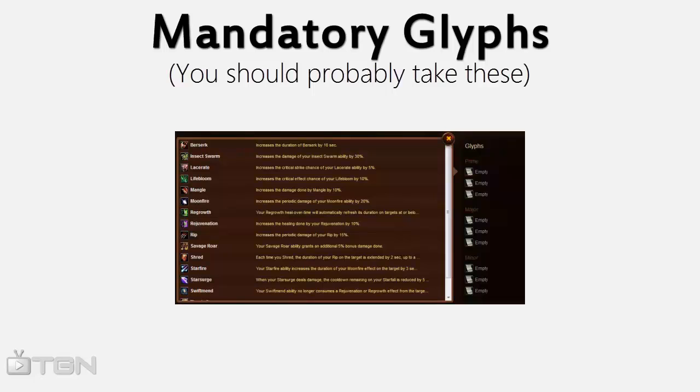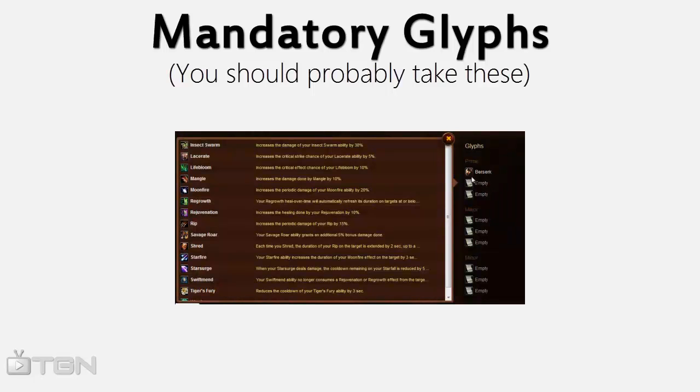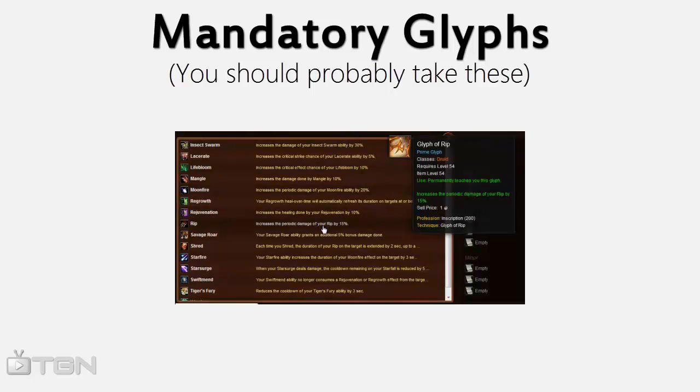For prime glyphs, you need Berserk for the extra Berserk duration — this will make it almost impossible for the enemy team to CC you through your entire Berserk. You also need Rip because it's your main bleed and increasing its damage is always good.